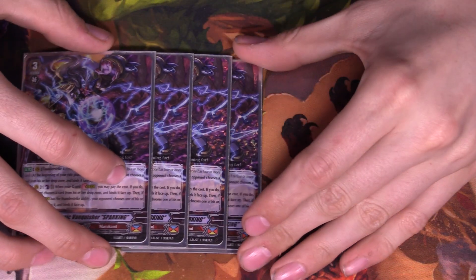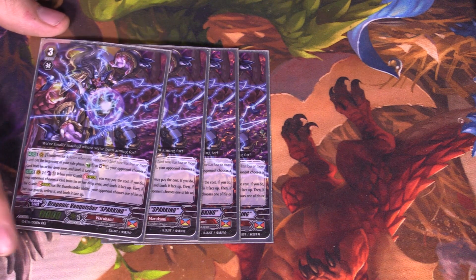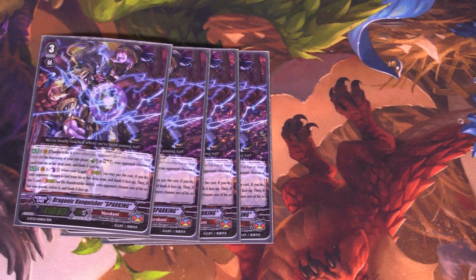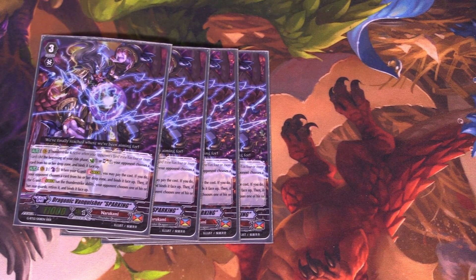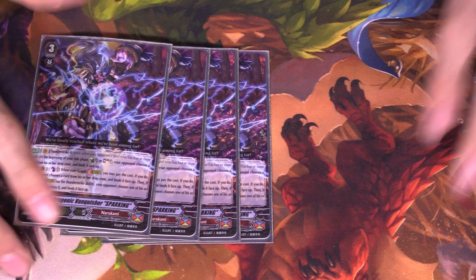You still play 4 copies of Dragonic Vanquisher Sparking — still your best grade 3 in my honest opinion. Thunderstrike 4 ability: counter charge or soul charge 1 at the beginning of your turn, then your opponent chooses a card in their drop zone and binds it. Still gets your early access to your Thunderstrikes. And then counter blasts when you stride — your opponent chooses a card in their drop zone and you bind it. Then if you have a Vanguard with Vanquisher, you get to bind one of their rearguards. So instant plus 2 for your plays.